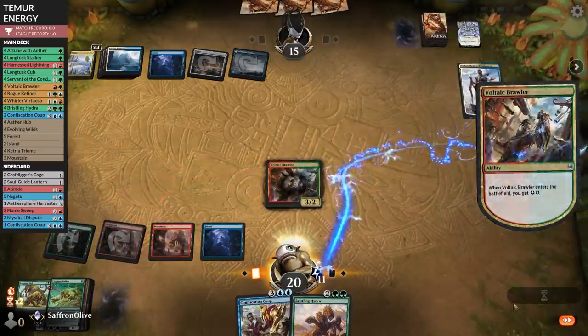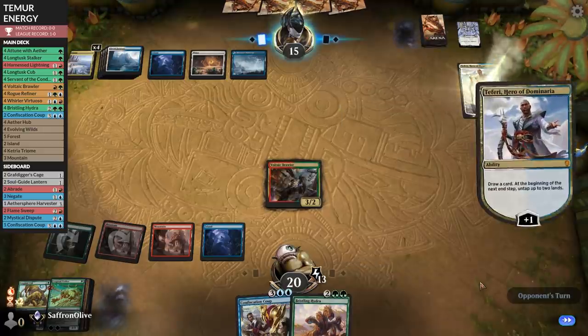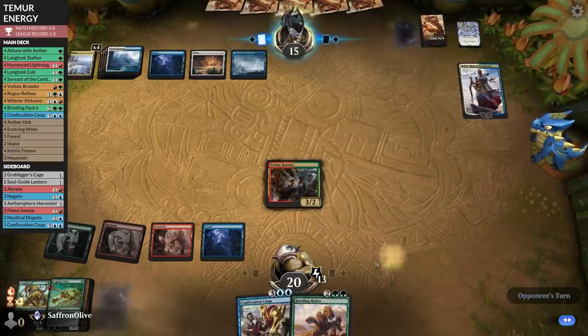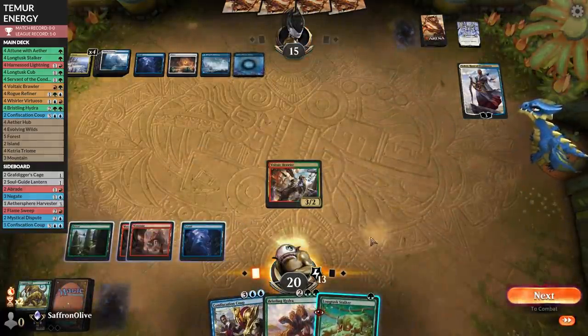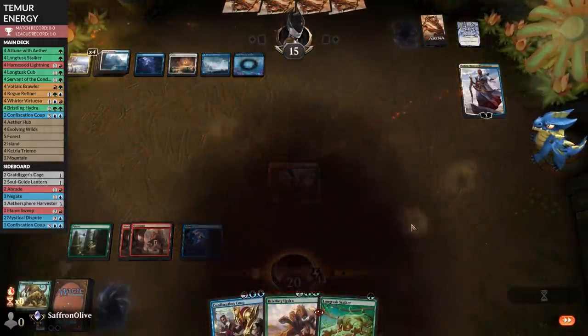We get a Brawler — this can theoretically attack Teferi and draw an extra card. But our opponent is already so far ahead on cards. All the Storm Giants pass. Untap — now we can't even attack Teferi. We will call it there.